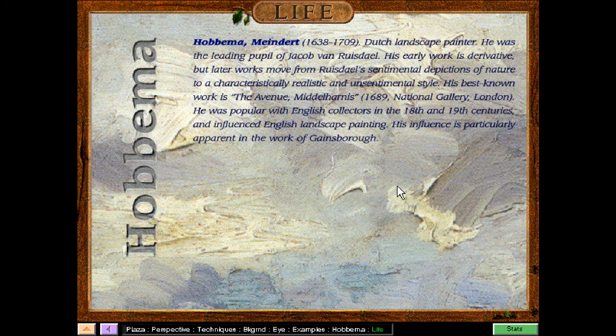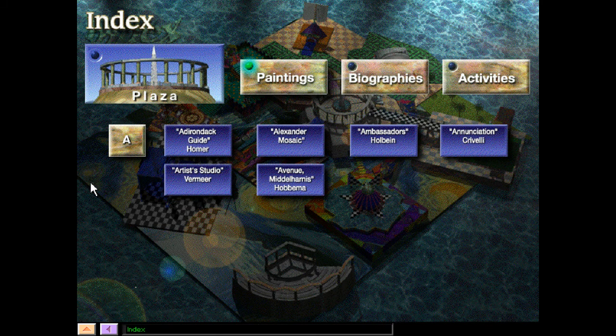He was a Dutch landscape painter, the leading pupil of Jacob van Ruisdael, and his early work is derivative, but later works move from Ruisdael's sentimental depictions of nature to a characteristically realistic and unsentimental style. His best-known work is the Avenue in Middelharnis, which we just looked at, and you can find that at the National Gallery in London. He was popular with English collectors in the 18th and 19th centuries and influenced English landscape painting. His influence is particularly apparent in the work of Gainsborough.